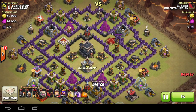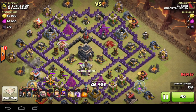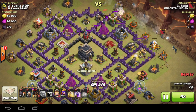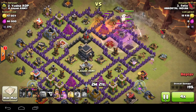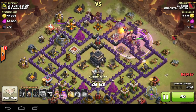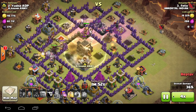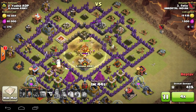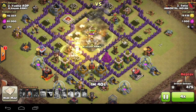I'm just going to bring up the replay and we'll keep our eyes on the king — forget about the strategy I'm using. This should have been a free three-star anyway. As you can see, the king's radius is around here, so he hasn't been attracted to the golem yet. When I place the hogs up top, he does get distracted and is allowed to hit them at that location.